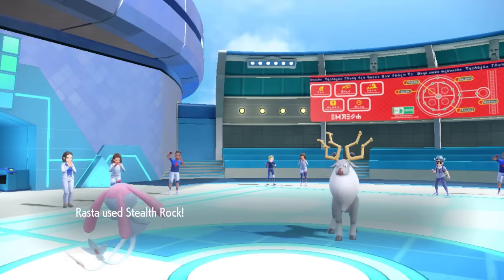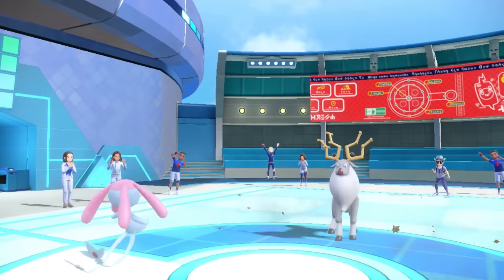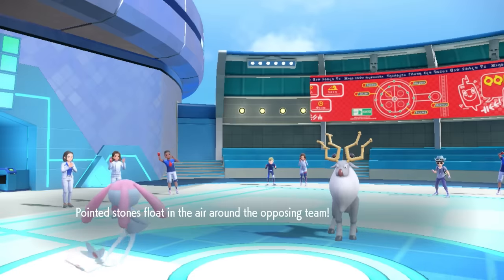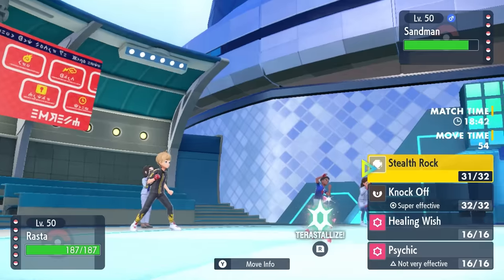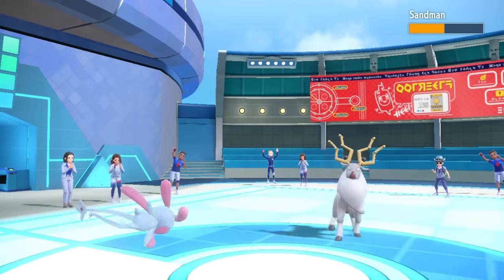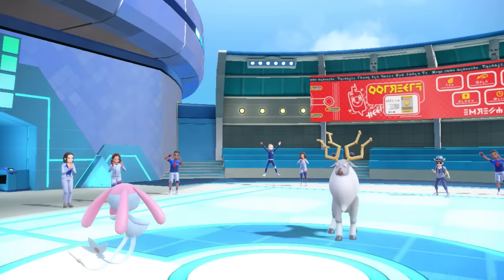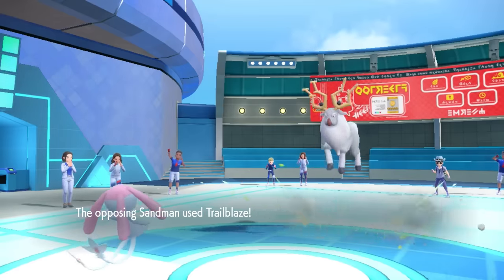The Sandman is actually weird as hell. I don't know what this thing wants to do - I figure it seems like a Megahorn kind of guy. I go for the Knock Off, which does a nice chunk of damage and gets rid of its Lum Berry. They end up going for a Trailblaze, so buddy's trying to work up some speed.